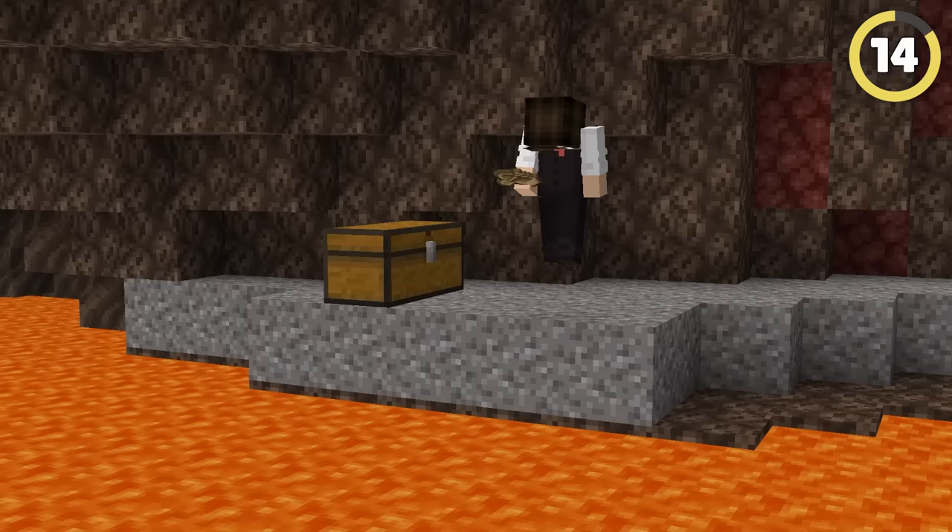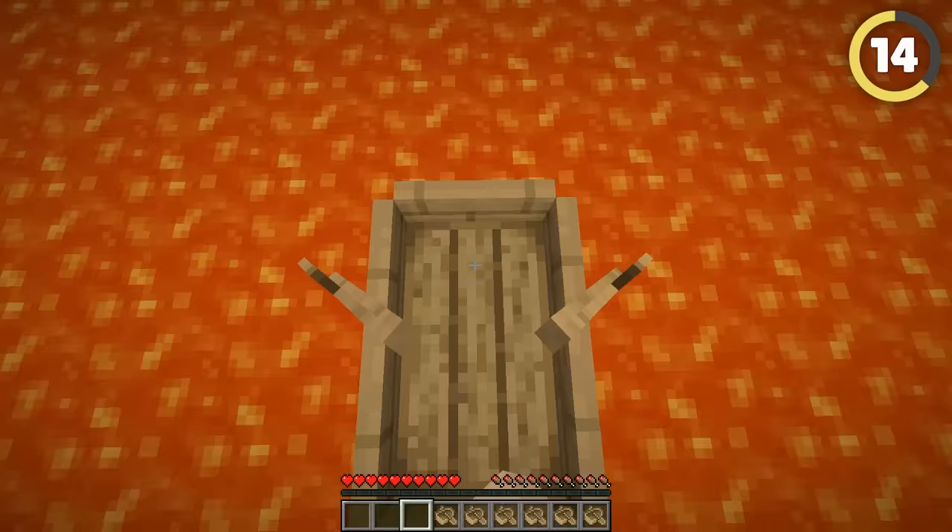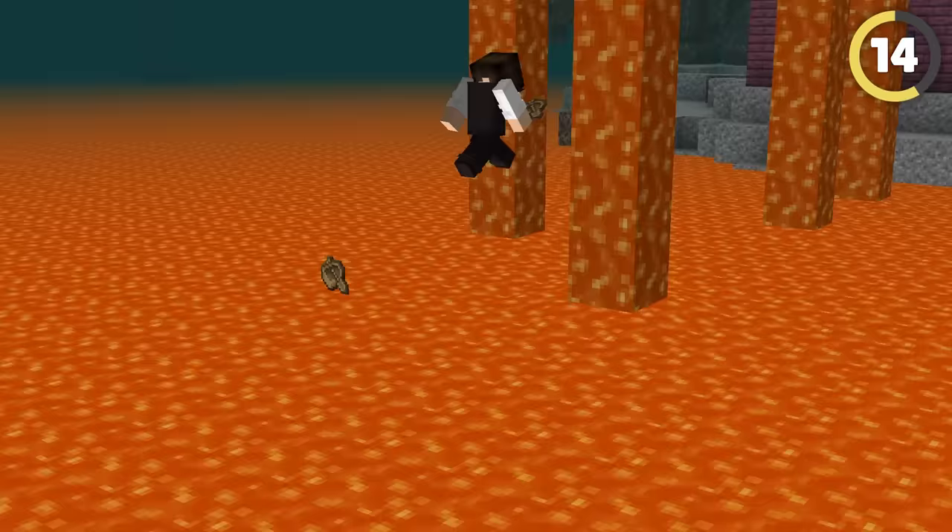Stock up on boats so you can cross any body of lava, including lava columns! If you put a boat into the lava, you have a split second to jump off it before it breaks. Leave forward and put another boat down to continue across the lava, until finally you reach your friend's base.